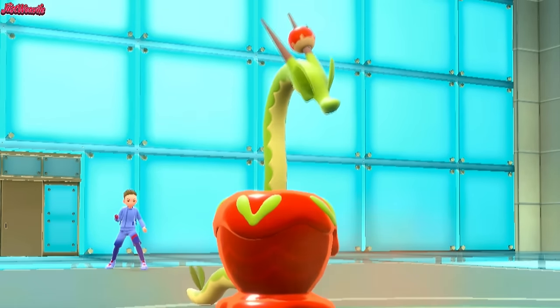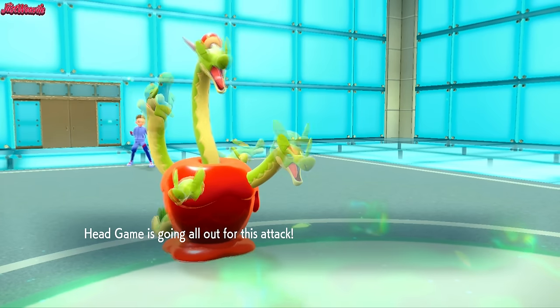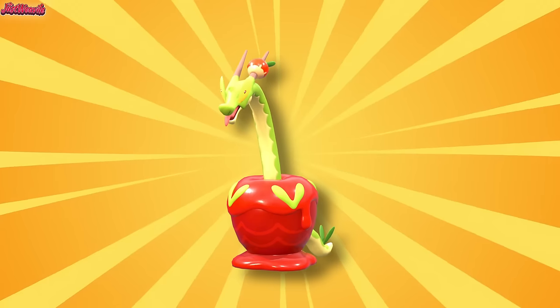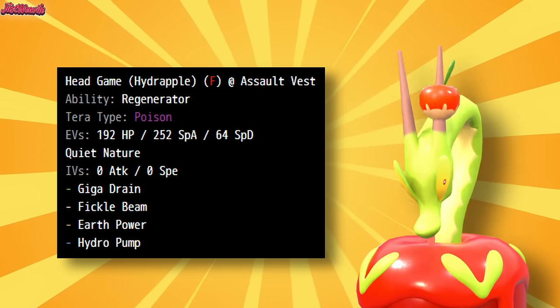Hydrapple is one of the many new Pokemon introduced in the Indigo Disc DLC and is loved by many, including me. Just look at the little guy. With its signature move Fickle Beam being able to double in power to a whopping 160, paired with its great base 120 special attack, it's hard to switch into this thing.